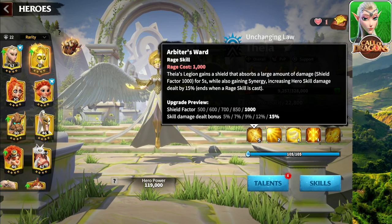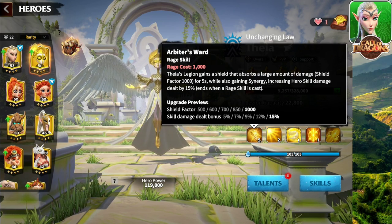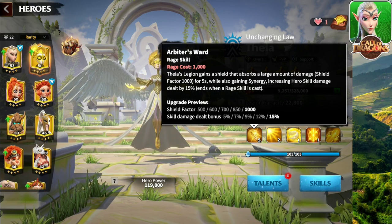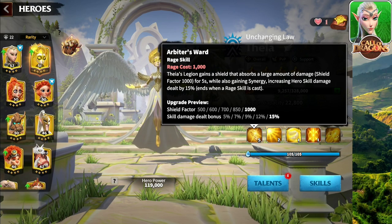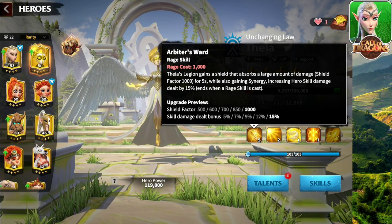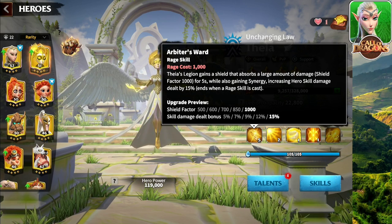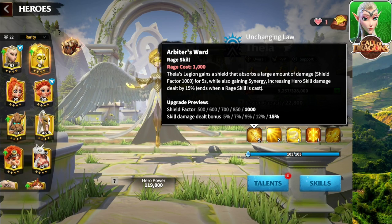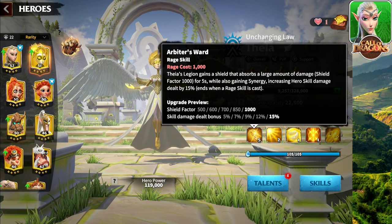When we go over the rage skill, Thea's Legion gains a shield that absorbs a large amount of damage — shield factor 1000 for 5 seconds — while also gaining synergy, increasing hero skill damage dealt by 15%, which ends when a rage skill is cast. I still don't know exactly how this second part works, but when I find out I'll make a video about it. I'm also not sure if the 15% skill damage bonus will work with the secondary hero — that's something we have to find out.